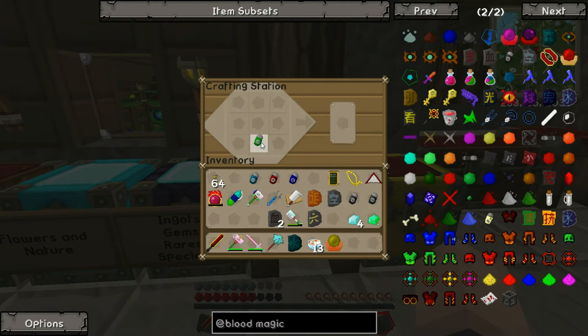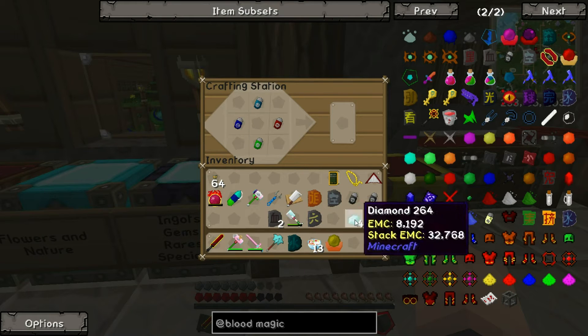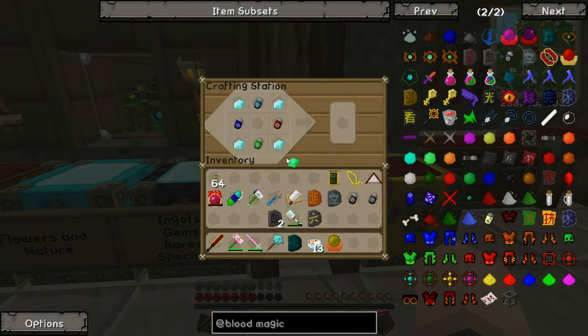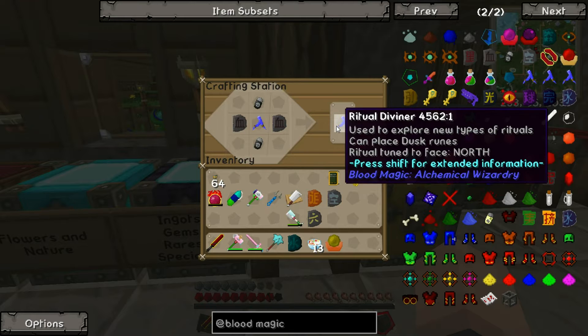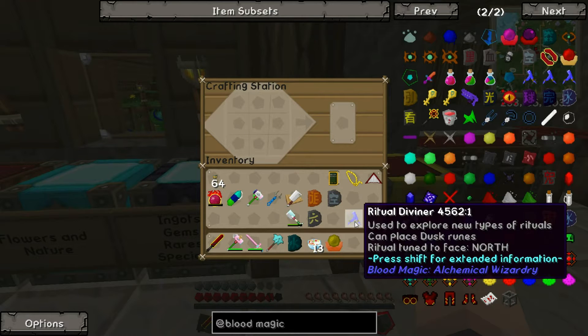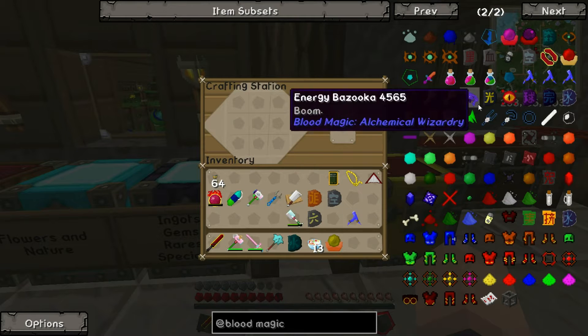So it's air, earth, fire, air. Now we have the tier two ritual diviner. It basically just builds rituals for me - it's not a needed item, but it definitely makes your life a lot easier.